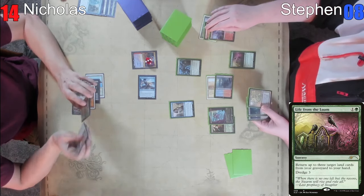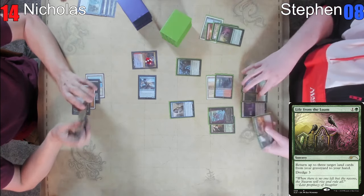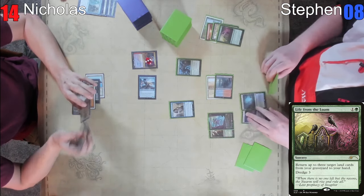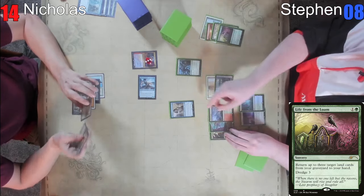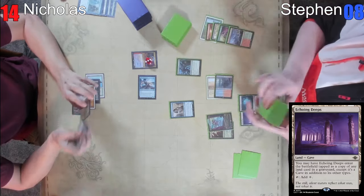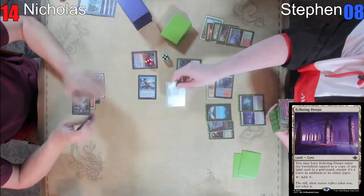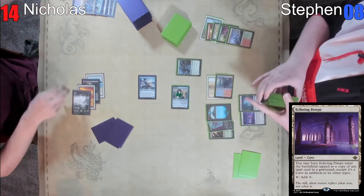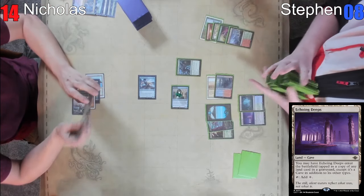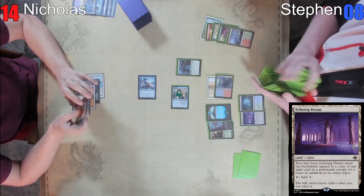I'm going to get the Maze of Ith. Stick with my gut — three lands, three lands, fetch land and the Maze of Ith and Echoing Deeps. Enduring Deeps — is that what it's called? Echoing Deeps. I'm going to put a 1/1 counter on this, I'm going to fetch, put another 1/1 counter on it. Goodbye my dog. Suddenly the Spellseeker is getting swole. I'm very happy to see the death of the dog. So this is a Tropical Island we have here. Echoing Deeps also potentially a combo piece. We'll pass the turn.